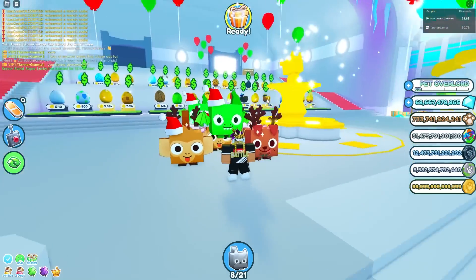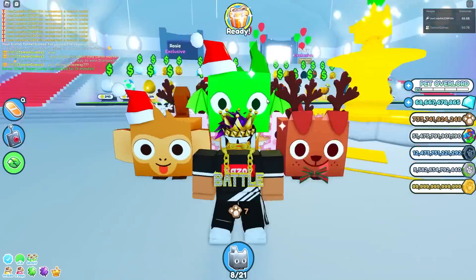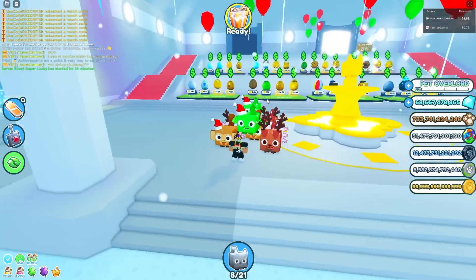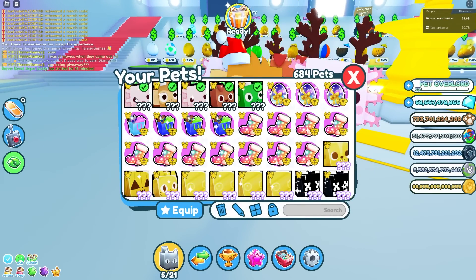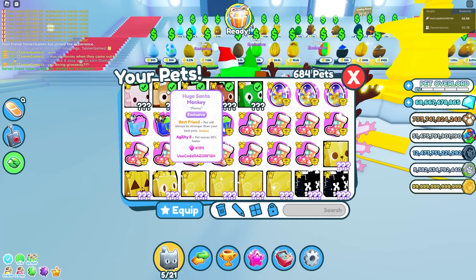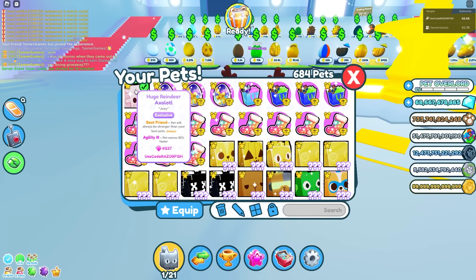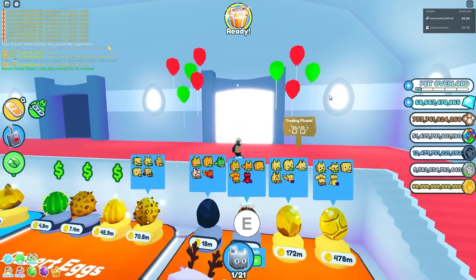Today we're gonna be trading the Christmas pets. I got these from the plushies I bought and they just came in, so I redeemed them all. Here they are. The huge reindeer axolotl — my lowest serial number is 237. Let's go ahead and take this over to the trading plaza.